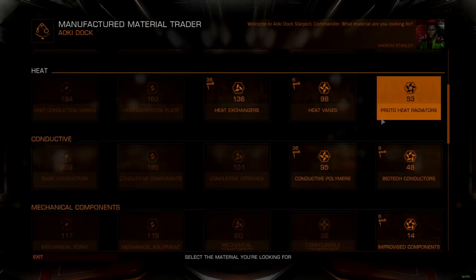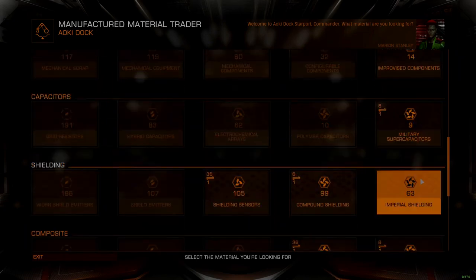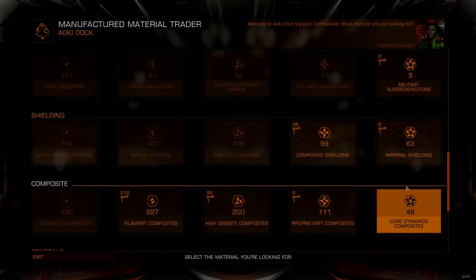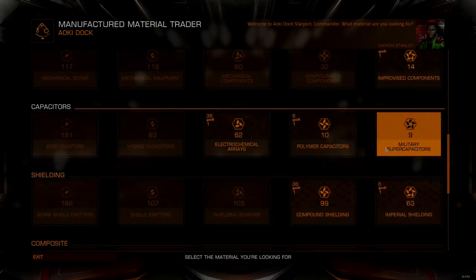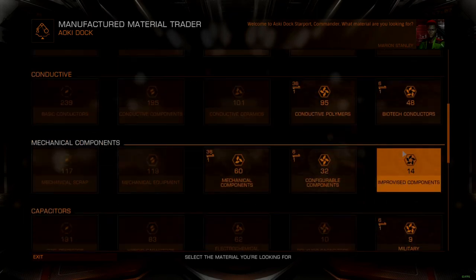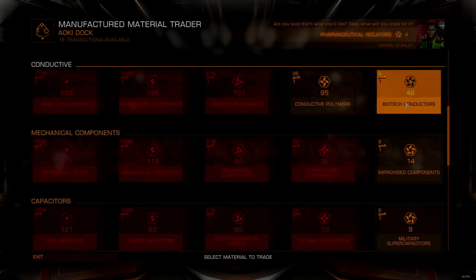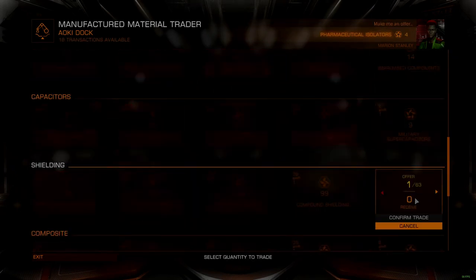Manufactured materials are what we will be searching for when hunting for high-grade emissions. These rare signal sources appear randomly in populated systems, and typically contain one or two different types of material at grade 4 or 5, which can be harvested. The exact material available depends on conditions derived from the background simulation, and are influenced by things like Superpower Alliance, Economy, Faction State, and Population.